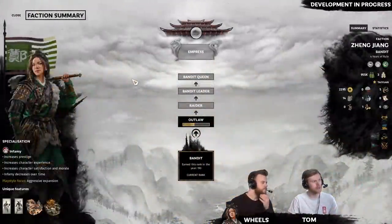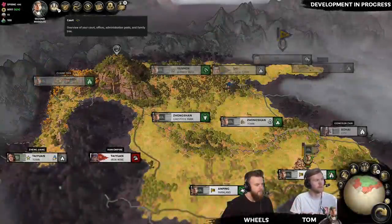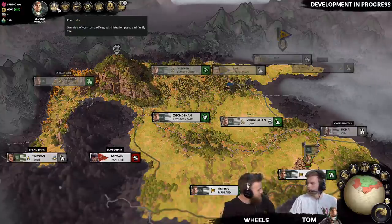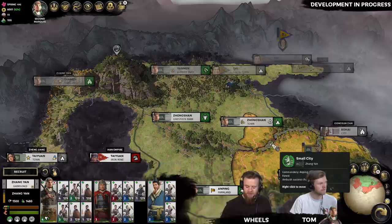We're swapping between screens, so you can tell if we're on my screen because Zhang Yan is just over there. The nice thing as well is that we've got different graphics settings — I've got records mode post-processing on and Tom has romance mode, so you'll also see a little bit of a color difference.